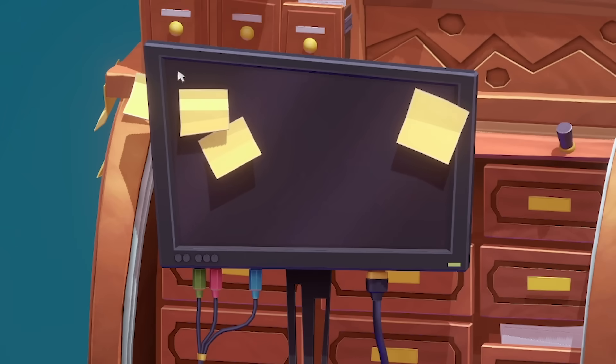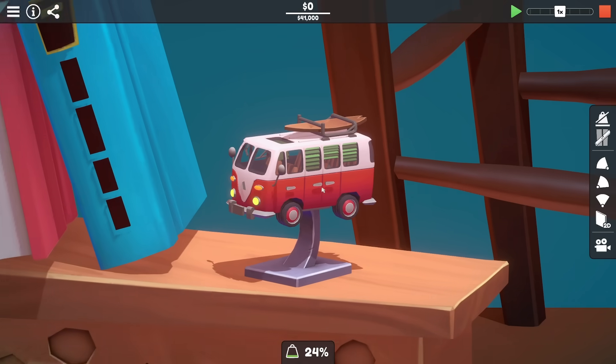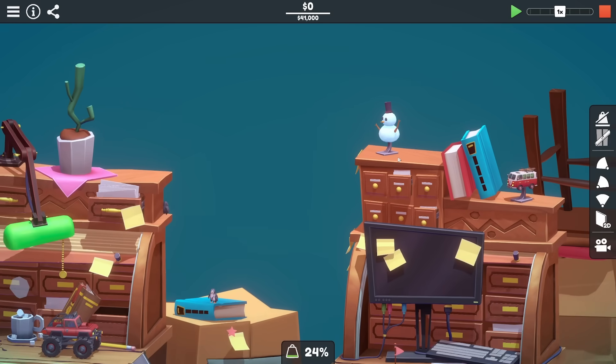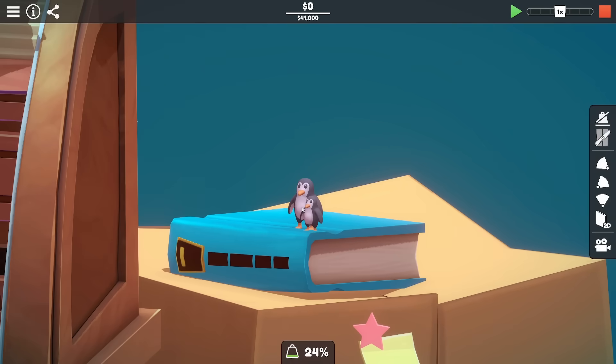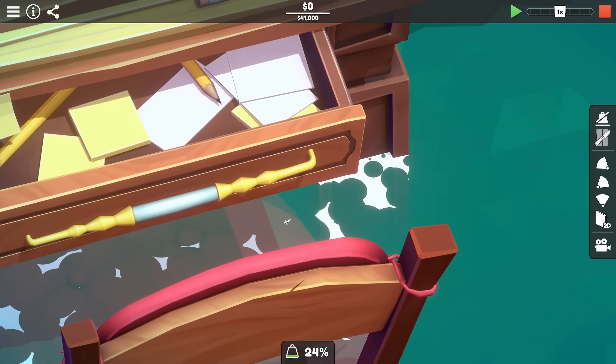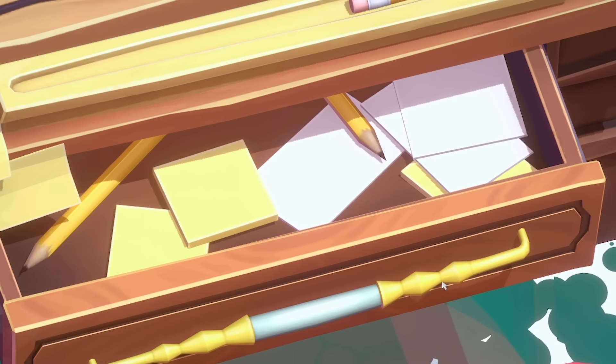There's quite a wonky monitor there, it's got like scart leads plugged into it. Oh, there's the Polybridge camper on a little thing there. There's the snowman. This is quite cool. Oh, there's penguins - there's always penguins to find. Oh, what's in the drawer? Anything good? No, just more post-its without knobs drawn on them.